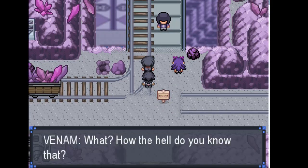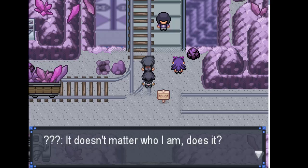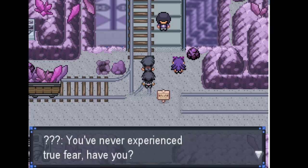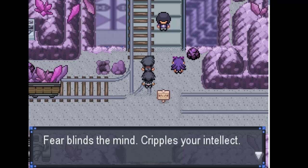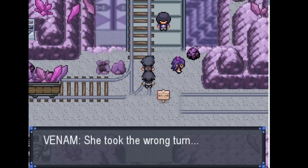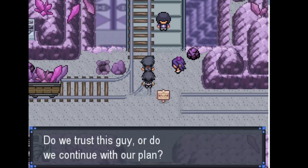A mysterious figure says Melia didn't go this way. How does this person know? Fear blinds the mind and cripples your intellect — when you succumb to the grasp of fear, you make choices you wouldn't normally make. She took the wrong turn. Ren asks: do we trust this guy or continue on our plan? Ren thinks we should listen to him and go east.